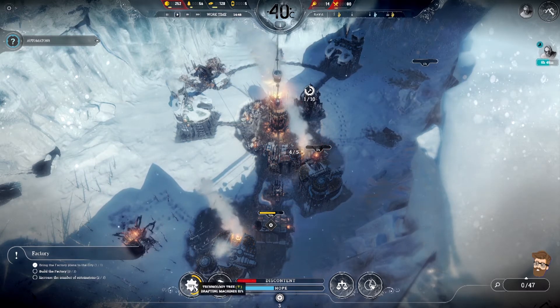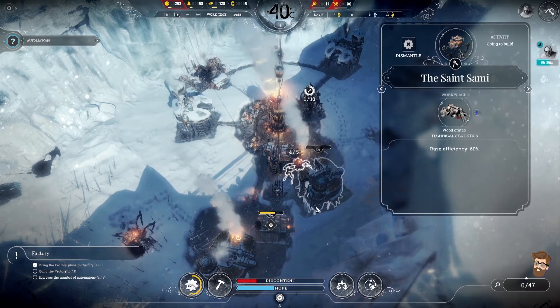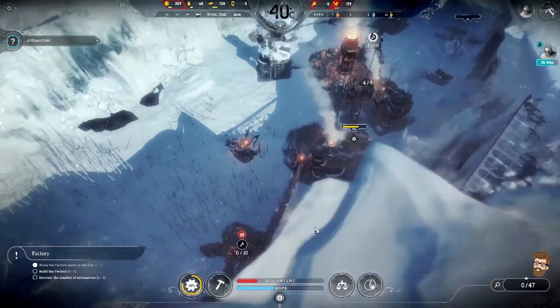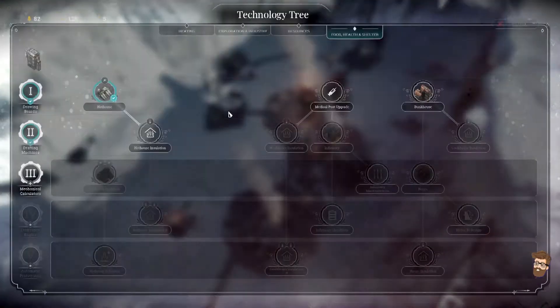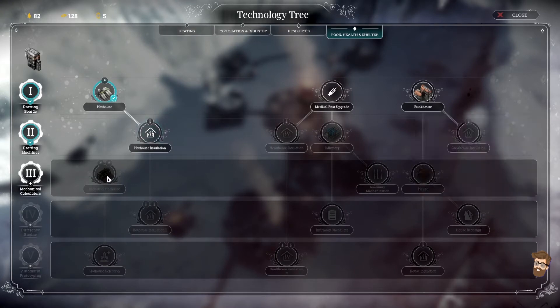So yeah, doing drafting machines here. Where's this guy going? I think he's being researched. Oh, he's going to build. Drafting machines have been researched, so we can do hothouse insulation — that's always good. Industrial hothouse. Improved heaters — that's better.